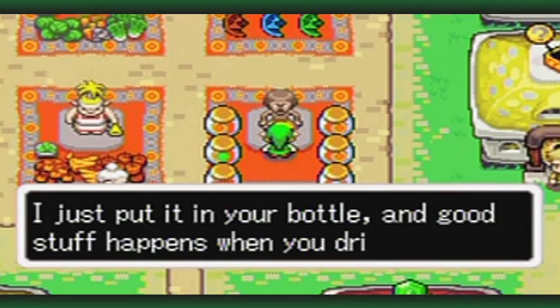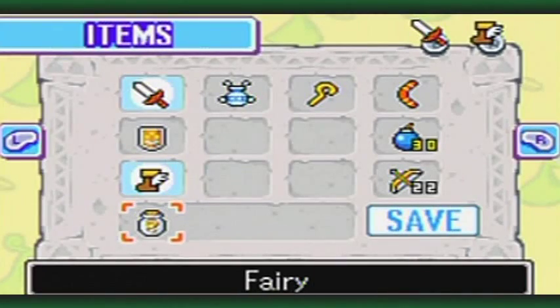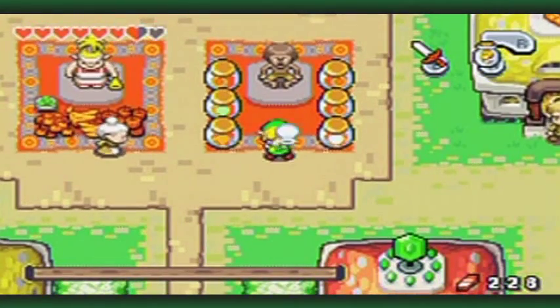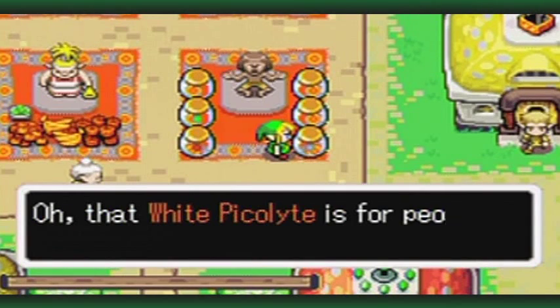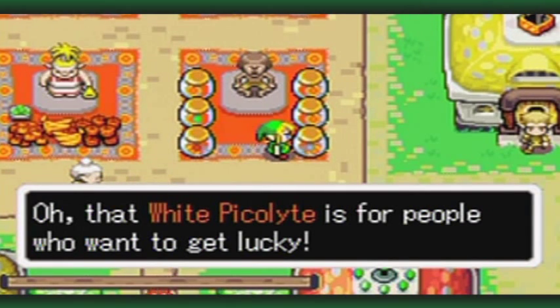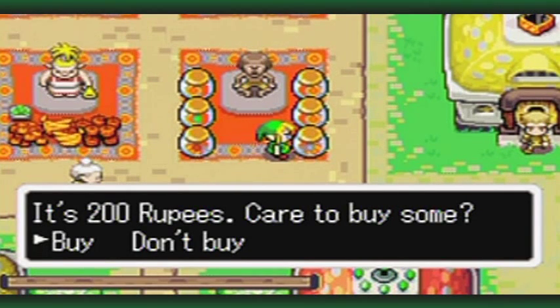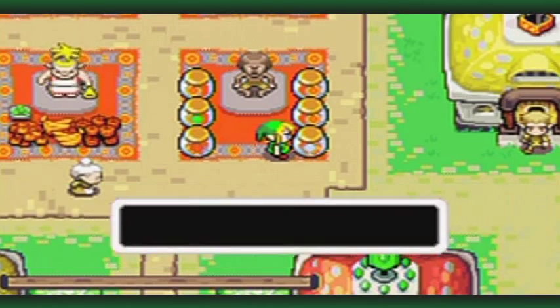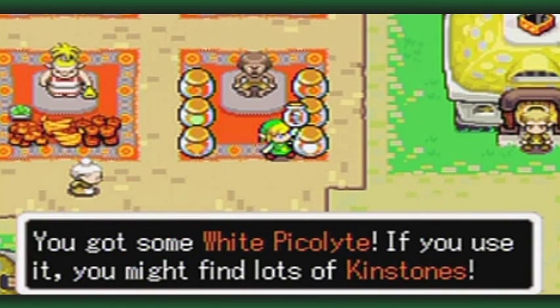I don't need the fairy, so I'm going to pick this up. The white Pickle Light is for people who want to get lucky - it makes it easier for you to find kinstone pieces. Care to buy it? It's 200 rupees. Yes I will - and it really does what it says, and it's very much worth the price if you don't like grinding for hours.